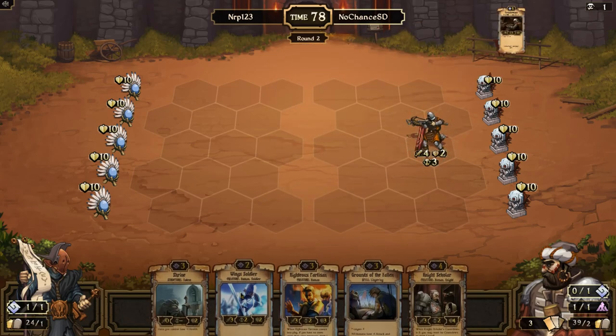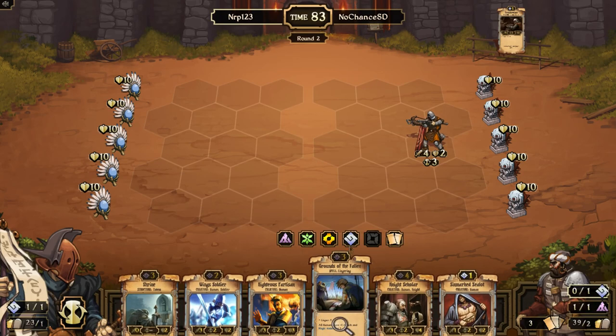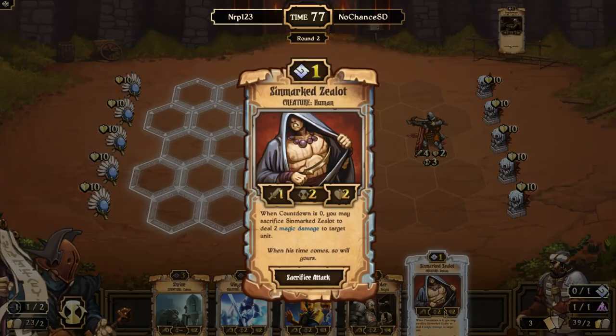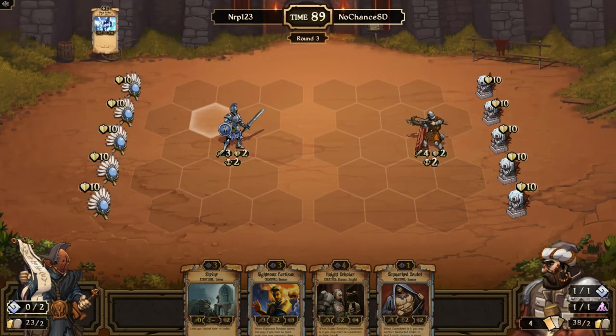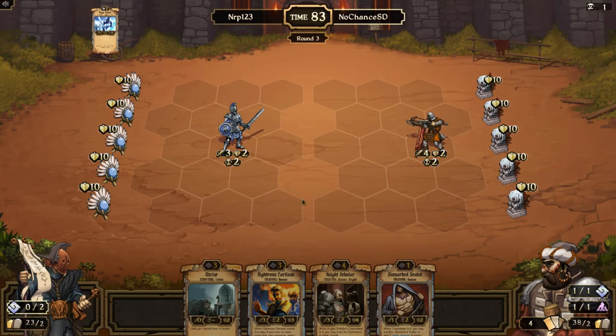Having more factions in the deck is a slight disadvantage in that you might misclick and sacrifice for more resources. I wish I had the Sinmark Zealot on turn one. I'll get rid of Grounds of the Fallen. I could play the Sinmark Zealot to guarantee he attacks first so I can kill it, but I'm just going to play the Wing Soldier. My Wing Soldier is going to attack before his Crossbowman because the Crossbowman had three countdown.